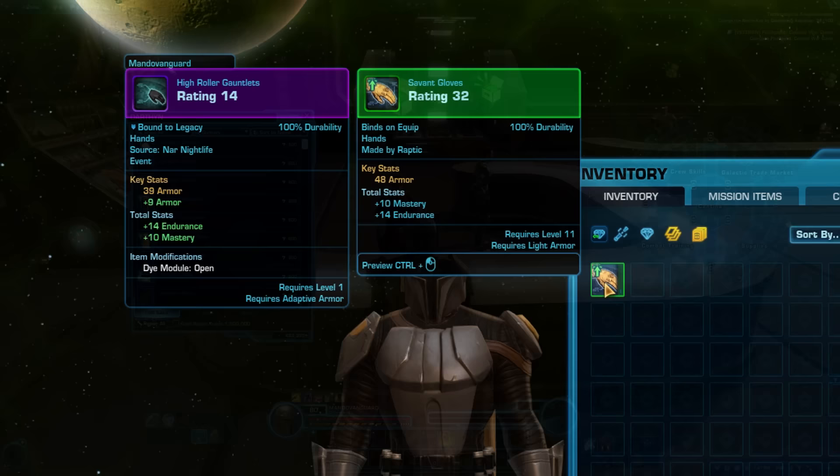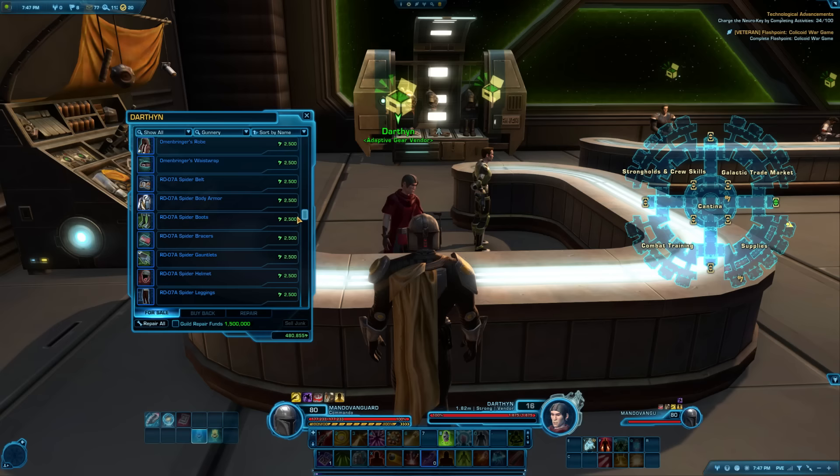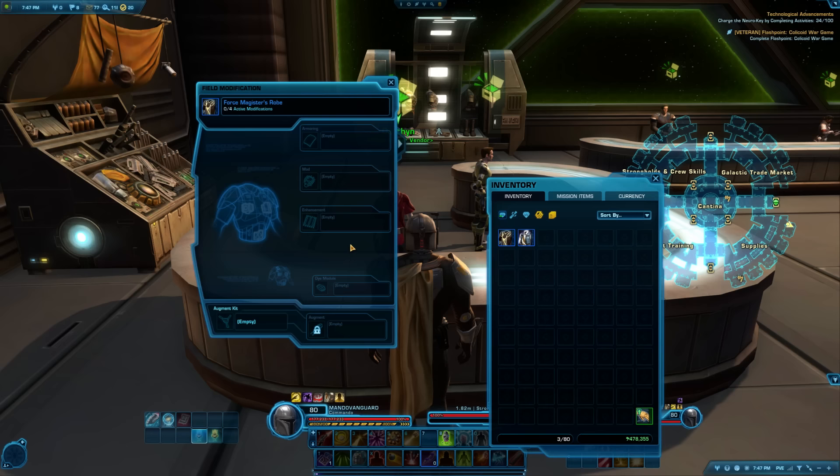Tips 80 & 81: If you want a free set of customizable moddable gear, head to the Adaptive Gear vendor in the Supplies section of the fleet — it sells tons of different empty adaptive armors for a very low cost. To modify gear, Ctrl-right-click its icon in your inventory or equipment panel. You can then drag modifications from your inventory into your gear. This is also an easy way to check if something is moddable.